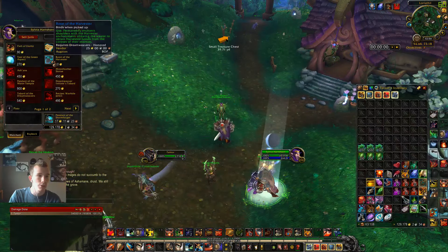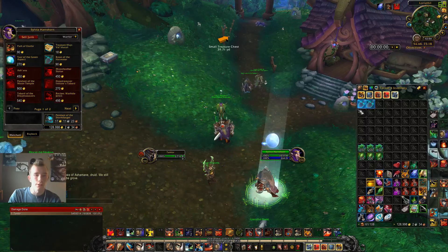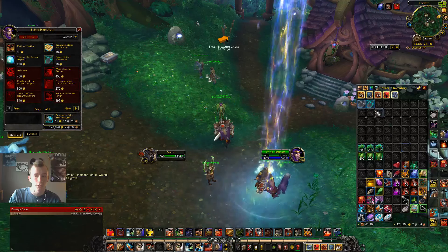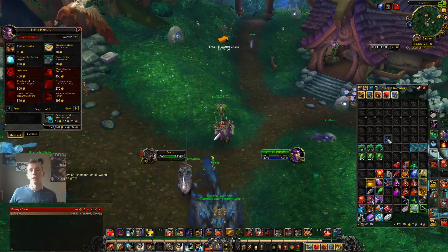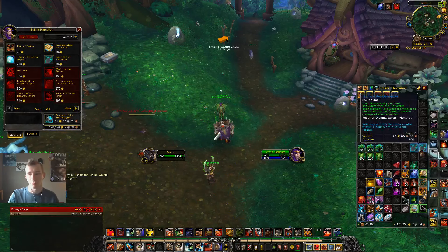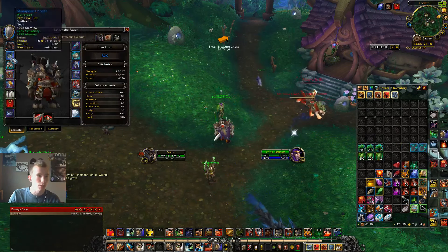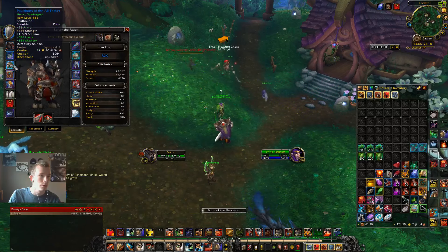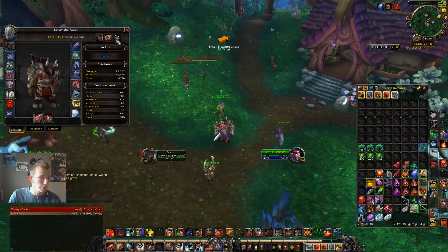You're going to browse his goods and buy Boon of the Harvester. This is going to get you a bunch of extra stuff. It's only 90 gold. If that's steep for you, maybe you should do this farming method a little bit, sell some of the stuff, and then come back and buy the enchant. I'm going to go ahead and enchant my shoulders and we'll see how good that stuff actually is.